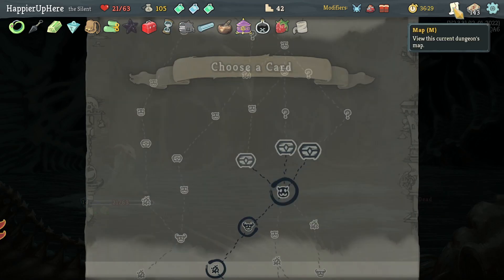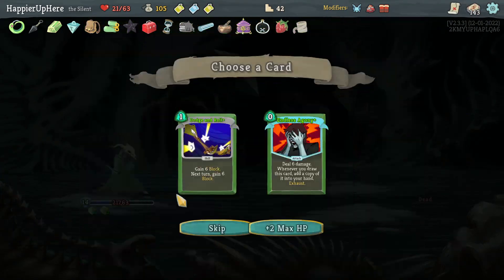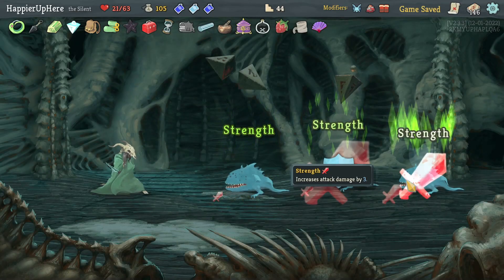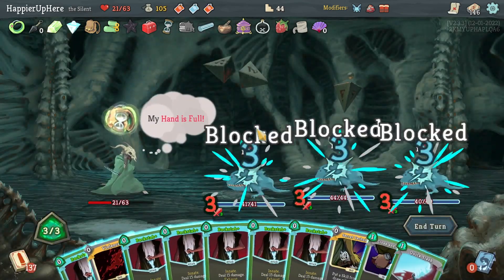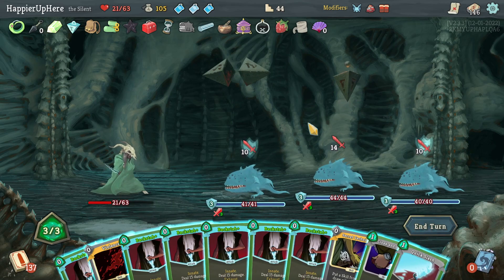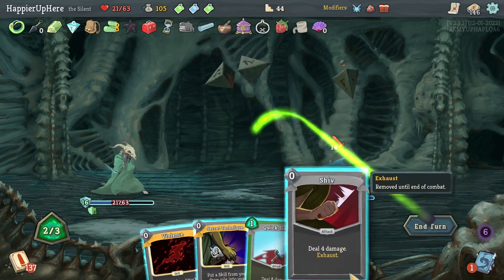Dodge and Roll or Endless Agony — I didn't get a collect bonus on Dodge and Roll yet. Let's grab one there. Going straight for one more elite. Got Ornamental Fan — every time you play three attacks in a single turn, gain four block. Very useful! Regular fight — Jaw Worm. Violence might be good again. Secret Technique could give me Catalyst but I don't think I need it. I do need a little block — let's kill these two and the backliner, then fully defend with Cloak and Dagger.